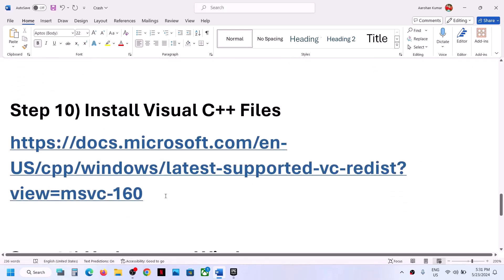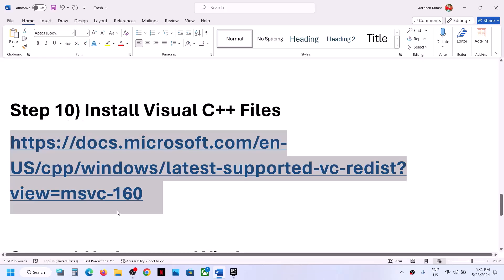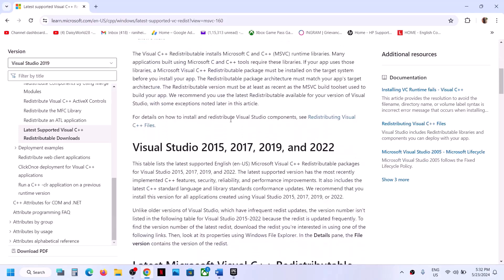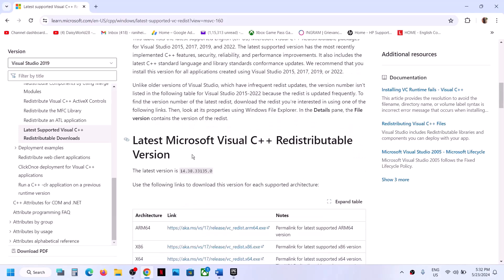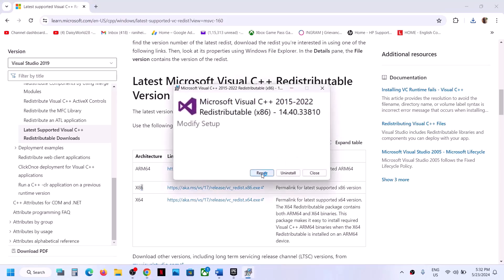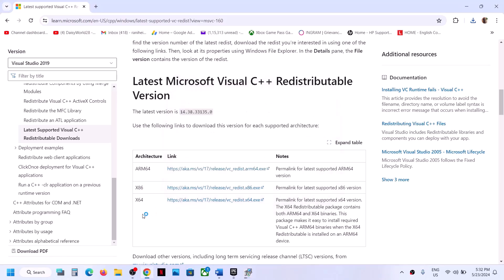The next step is to install Visual C++ files. Copy the link provided in the video description and open it in a browser — it will take you to the Microsoft website. You'll see Visual Studio 2015, 2017, 2019, and 2022. Download and install both the x86 and x64 files. Click on x86 and run the exe file. If you see the Repair option click Repair; if you see Install click Install. Click Yes to allow.